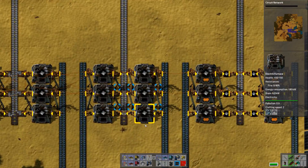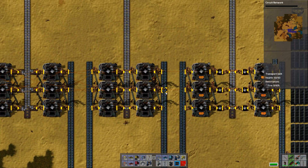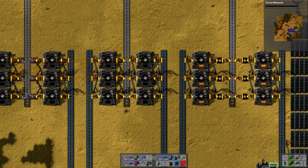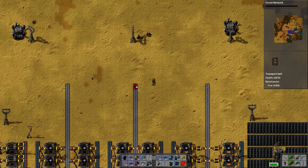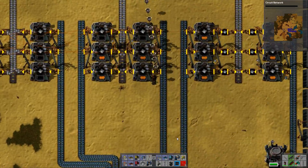The first furnace layout that you'll probably ever use is this one. You've got your ore coming in from the outside and you've got your electric furnace here. One ore picked up into the furnace, back out onto your belt. Your belt goes up and buggers off onto your main bus. Sorted.